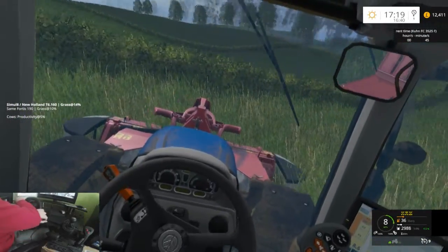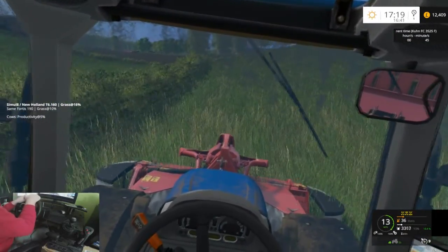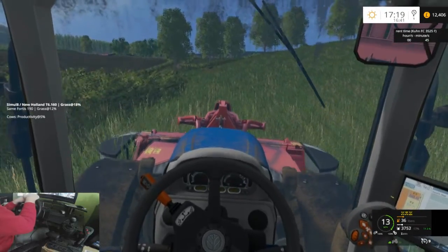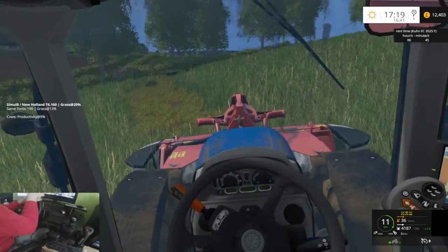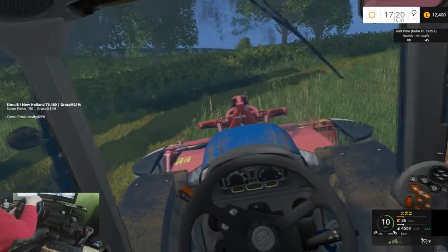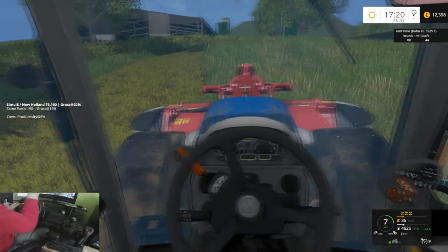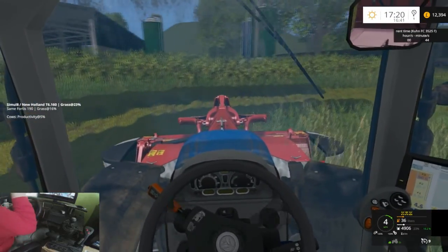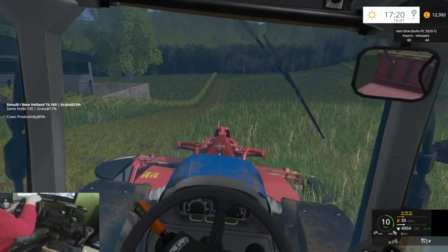Once the trailers are full I'm going to drive them one by one by myself because I do not trust him going through the little lanes again — until I replace the bushes, which I am definitely going to be doing. I have these bush models with no collisions that I'm using on a map that I'm making, so I'm just going to replace all of these with non-collision bushes. We're going to come into this lane. The forage wagon's not picked up that bit, which is a bit annoying. That's the only problem with doing this — we need to go out wider for the trailer to actually pick stuff up. He can't do anything with his mower around corners or anything. We'll just do lengths now.